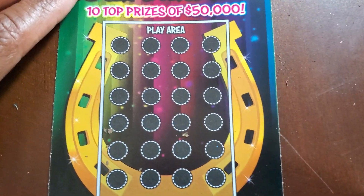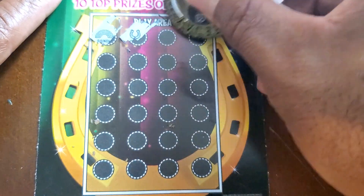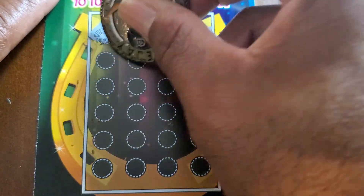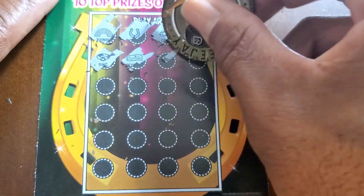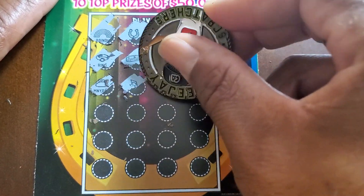Get a little closer. See if we find a horseshoe. Rainbow — we got one horseshoe. We don't need a second one. We got a lot of spots to go. A second horseshoe will guarantee at least three dollars.